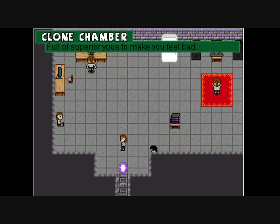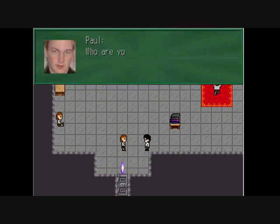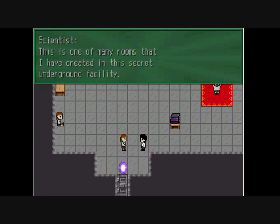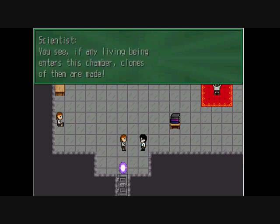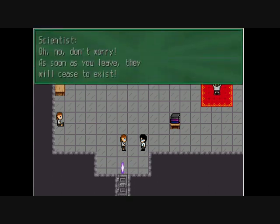'What the naff — what strange and unnatural thing is going on in here?' 'Oh, hi there! Glad you could come, I needed testers.' 'Who are you and what the mouldy fudge is going on in this particular realm?' 'Oh, thank you for showing an interest in my creation. This is my pride and joy — one of many rubes I have created in this secret underground facility.' 'Not so secret now, is it?' 'If any living being enters this chamber, clones of them are made.' 'What? How dare you make something that steals my likeness?' 'Don't worry — as soon as you leave, they will cease to exist.'